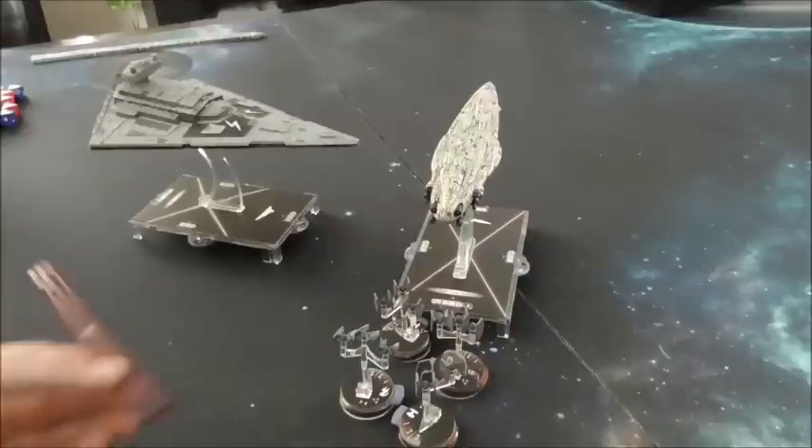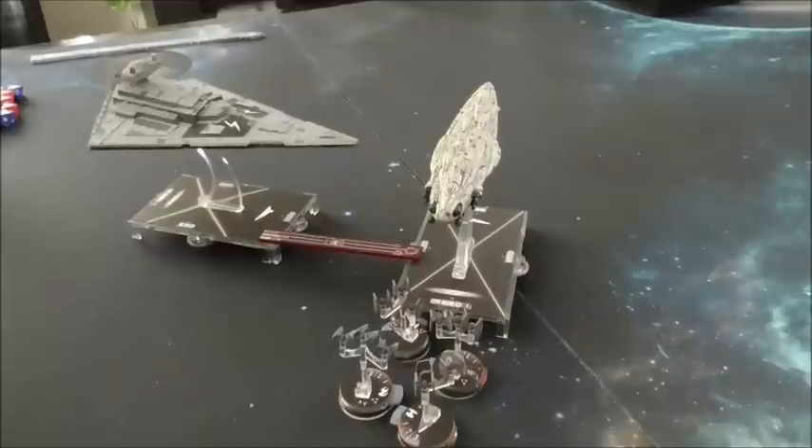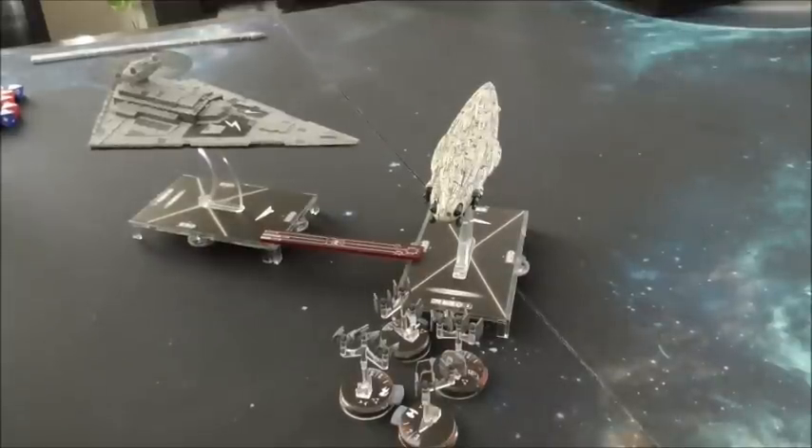In this example, often the Rebel player will just shoot out their side arc at the ISD because that's a big juicy target, and then they'll just move. But they also have a bunch of squadrons in their rear arc, and they have a black dice and a blue dice to flack them with, or two blue depending on the type of ship. Basically, what we're trying to tell you is: for the love of God, always flack when you can and you don't have another valid target. It's a wasted shot if you don't, and we see a lot of new players do it.